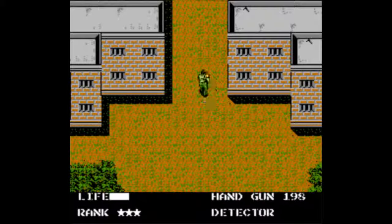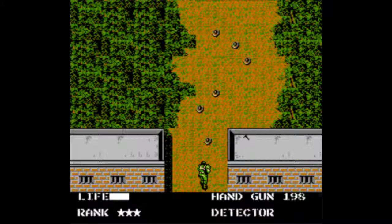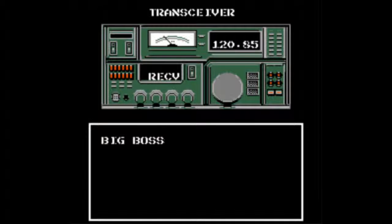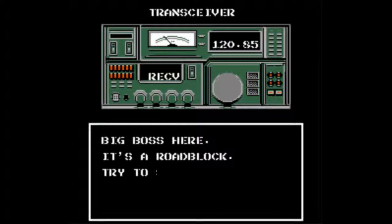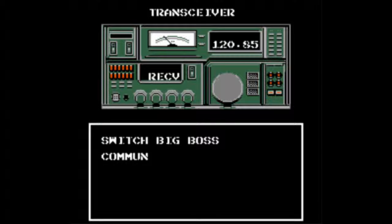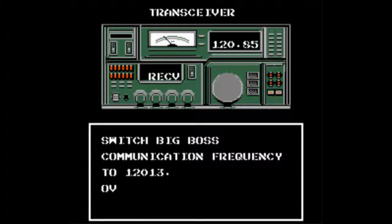Get on your mine detector again because the area to the northwest is going to have more mines in a more complex pattern. This looks familiar. Big Boss: 'It's a roadblock. Try to slip through wearing an enemy uniform.' Enemy uniforms. Switch Big Boss communication frequency to 120.13. That translation is glorious, isn't it?